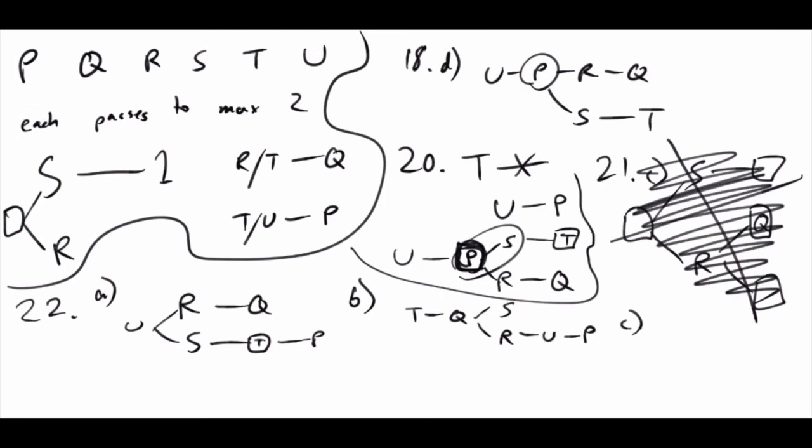Let's do C: what if T goes to S? If T goes to S, T also goes to R, meaning T isn't going to anyone else. That means R must go to Q, and U must go to P - T is ruled out from going to Q so R must, and T is ruled out from going to P so U must. Since S has to go to someone, I throw U and P in there to take care of S going to one person. C is completely determined, so it's the right answer.